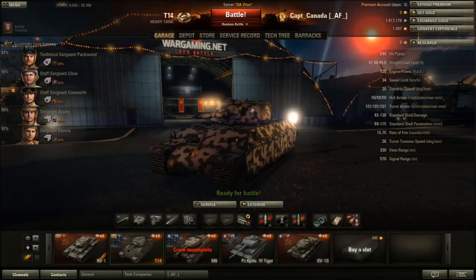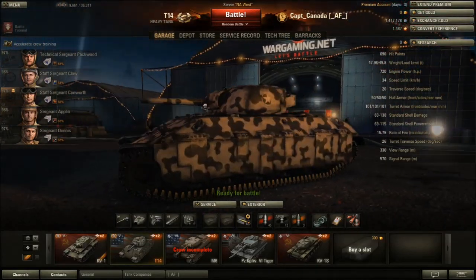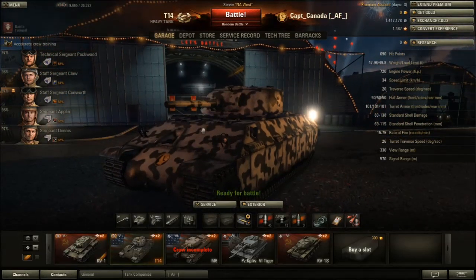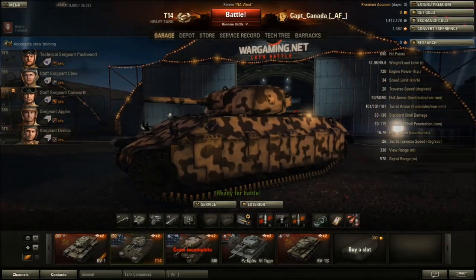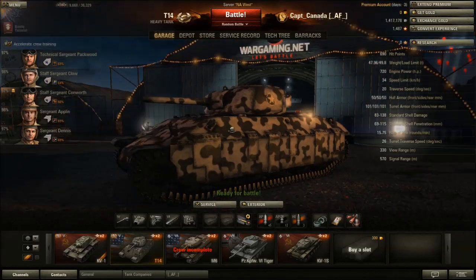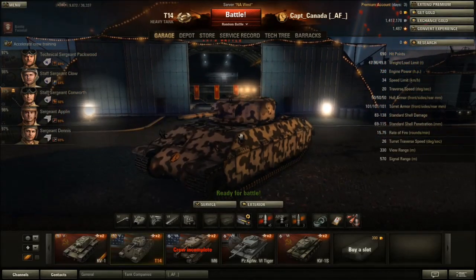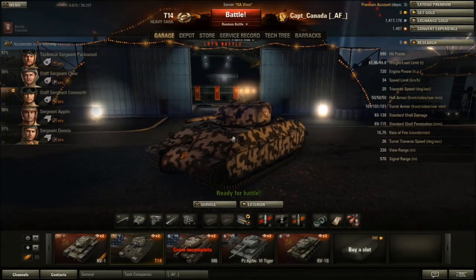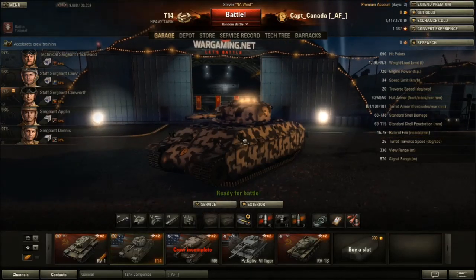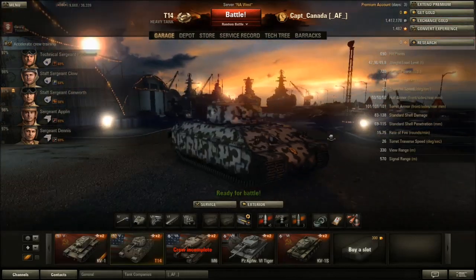The best thing about this tank is the turret. It's got decent gun depression and elevation, so you can creep over the top of things and just expose it at an angle where almost everything will bounce off the front, and anything else will hit the turret. I've had a few steel walls in this tank where it just sits there and pings shell after shell. So the turret armor is probably the highlight of the armor on this tank.